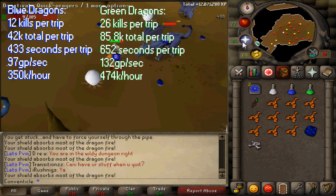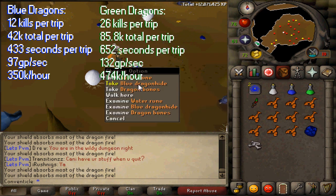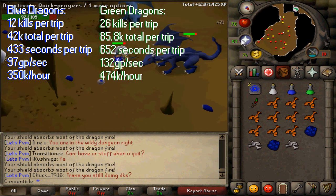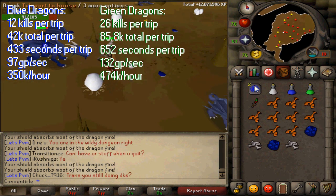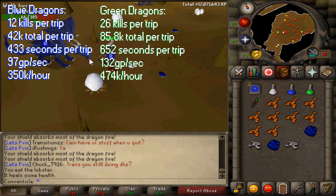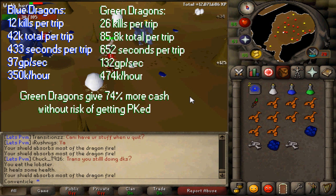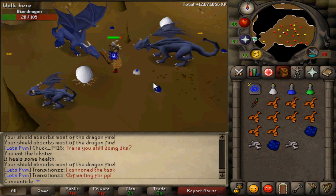Now we're looking at green dragons. It is 26 kills per trip because I have the looting bag, which gives us 85.8k total per trip with the dragon bones being 1.7k and the hides being 1.6k currently. It takes 652 seconds to complete a trip, which equals 474k per hour for myself. If you're a lower level you're not going to be getting this much money, and if you're a higher level you're probably going to be getting more. This means you get 74% more money by killing green dragons than blue dragons without the risk of getting PKed — and even if you were to get PKed often, you're still probably making more money with green dragons.